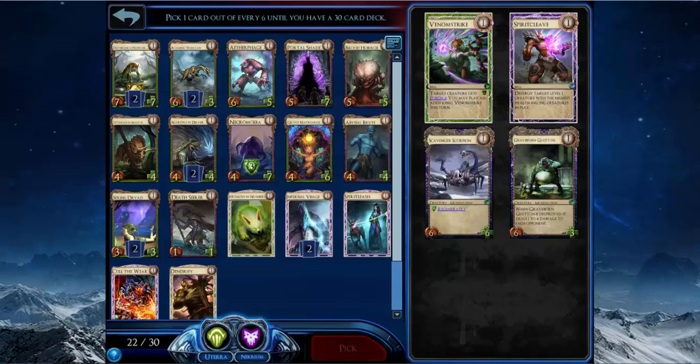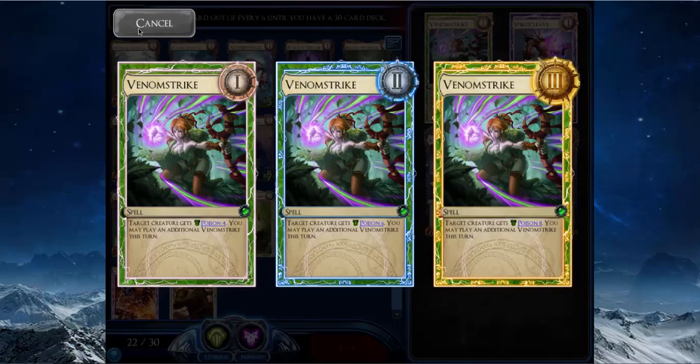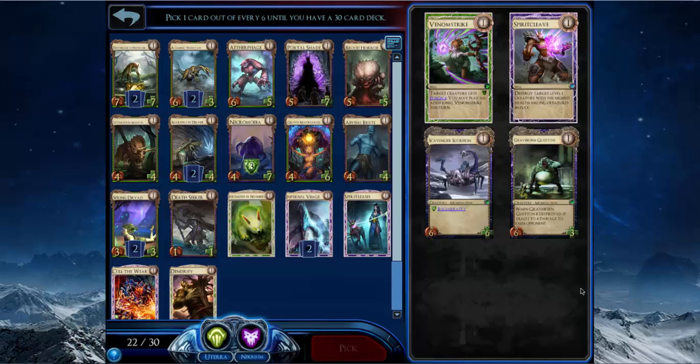This pick is kind of tough. Not taking Scavenger Scorpion. It's probably too late in the draft to take Venom Strike — it's really good in multiples since it gets Poison 4 and you can play extra Poison Strikes. This card doesn't scale as well as I thought. I was comparing it to Storm Spirit which does three, then nine, then twelve damage — but Venom Strike is only four, six, eight. So I can either take Glutton or Spirit Cleave.